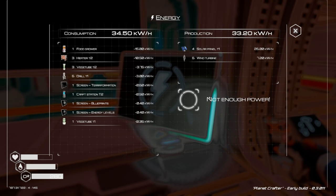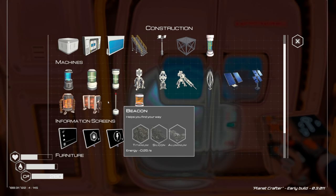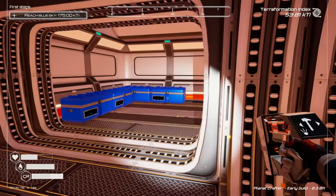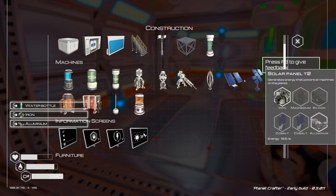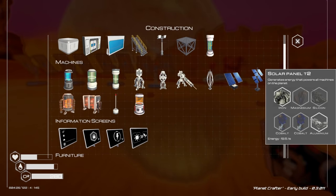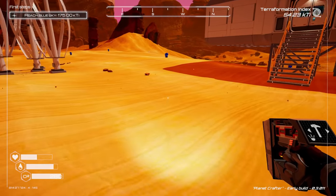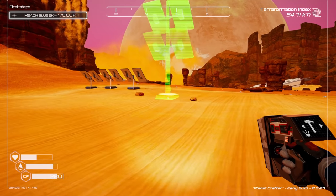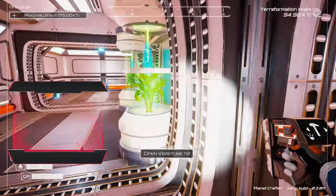Oh wow — that food grower takes a lot of power, holy moly. We need solar panel tier twos. What required aluminum that I could salvage? You know what, let's salvage the food grower and get a solar panel tier two going instead. Solar panel tier two gives us 19.5 and these only give 2.6. If I get rid of that one, all I need is a magnesium. Let's get our solar panels tier two — we almost need one for every food grower, kind of crazy!